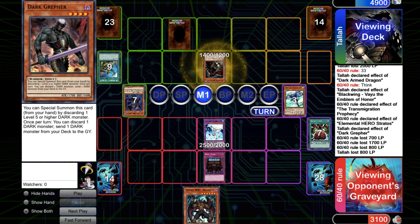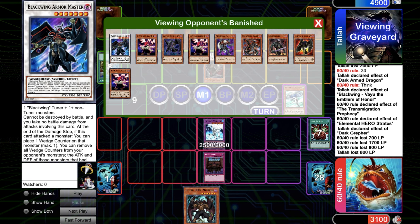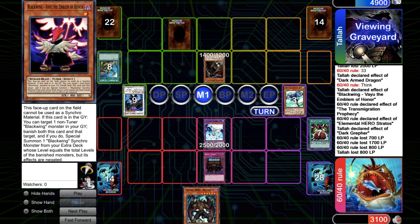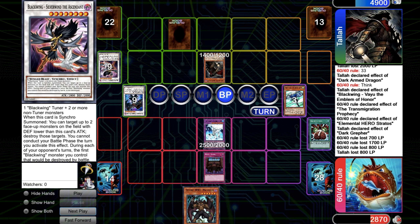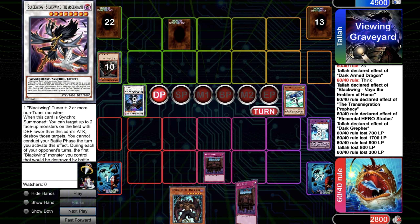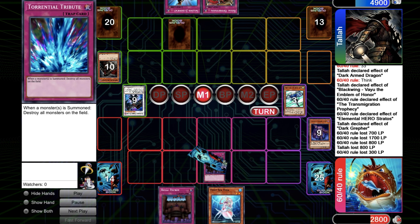Go for Silver Wind to clear the Absolute Zero, which is fine, but there's not much gas anymore. Top-deck the Warrior Decree — it's just gonna be a bunch of top-decks and passes. Set the Malicious and make a Synchro 8.